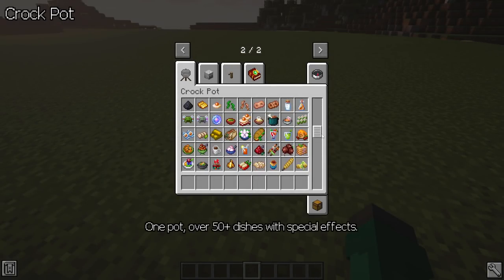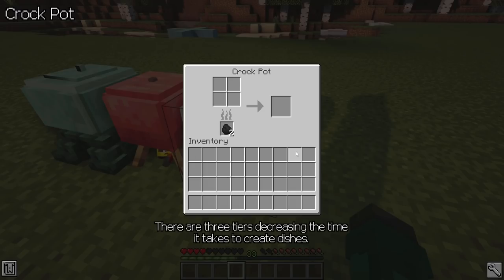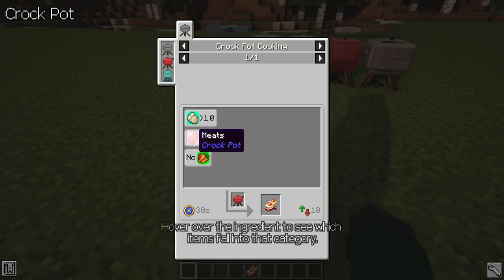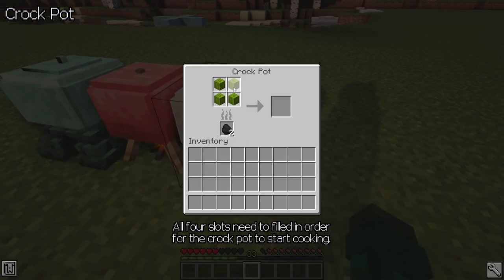Crockpot — one pot, over 50 plus dishes with special effects. Try your cooking skills today! To start with your dishes, get a cooking pot. There are three tiers, decreasing the time it takes to create dishes. If you find a recipe you want to try out, hover over the ingredient to see which items fall into that category. All four slots need to be filled in order for the crockpot to start cooking.